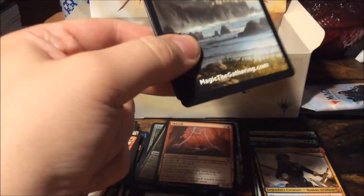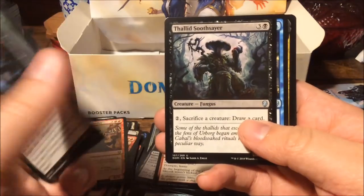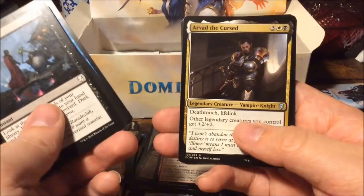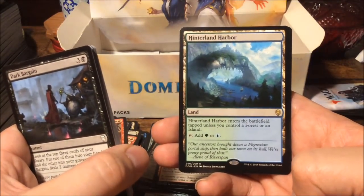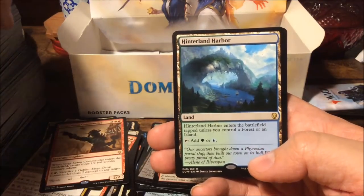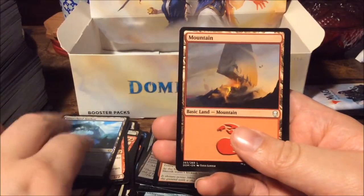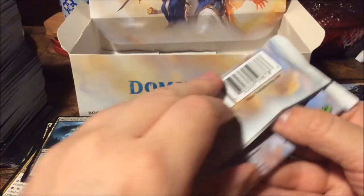I really really want those stained glass tokens, but then again everyone wants those where I play. Thallid Soothsayer, Weight of Memory, Arvad the Cursed — and Hinterland Harbor! We seriously have every one of these check lands in the box. I believe that has never happened to me for a cycle of rare lands. Wow, very happy with that — the more the merrier.